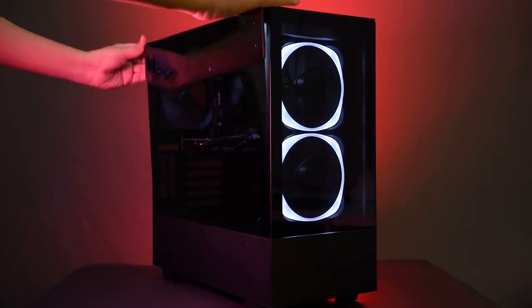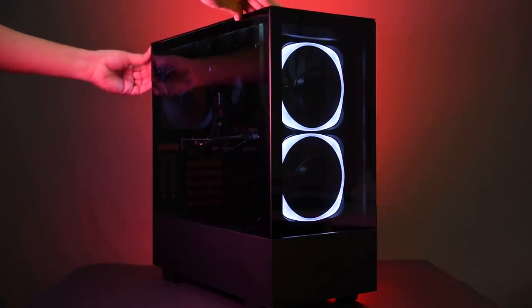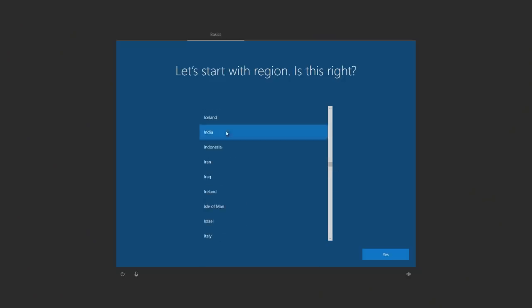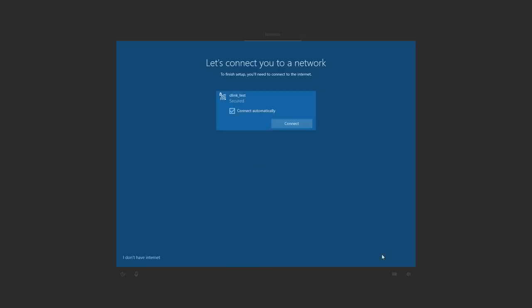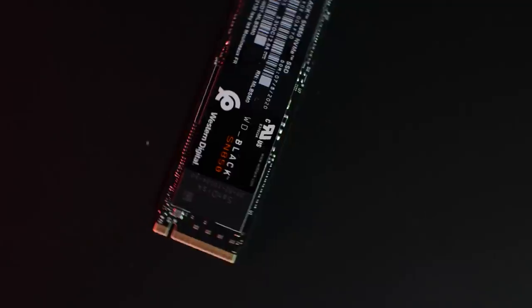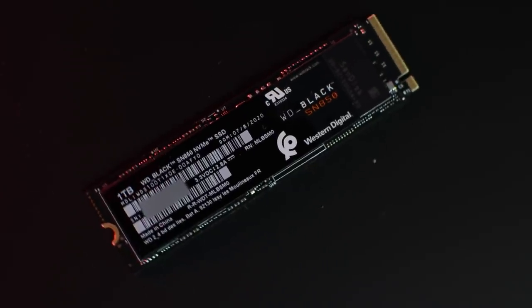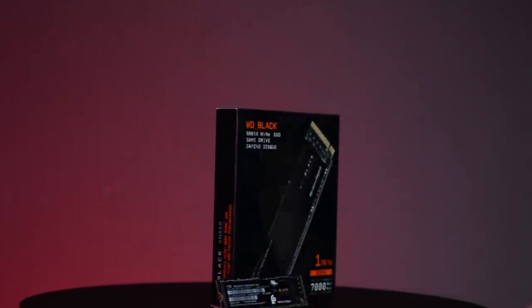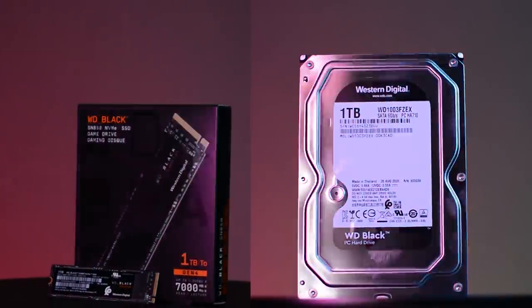If the system powers on, you can safely close the chassis. And on that note, you've completed your upgrade. Now install the operating system, followed by all hardware drivers, and then you can install your software and games. Let's look at what kind of speeds we are getting with the WD Black SN850 NVMe 1TB SSD. We'll be using CrystalDiskMark and ATTO to run the benchmarks on the WD Black SN850 and the WD Black SATA hard drive.